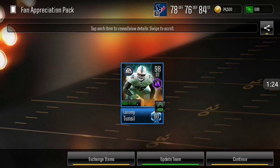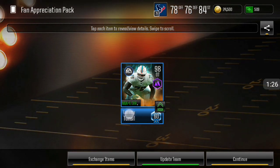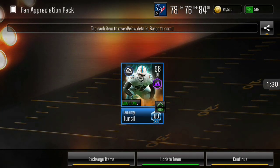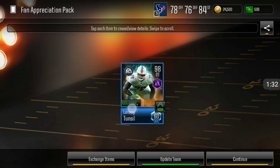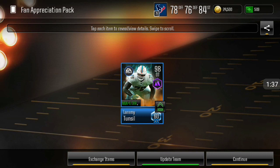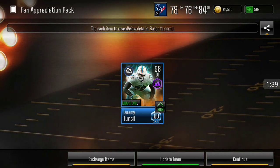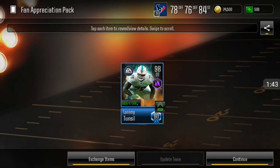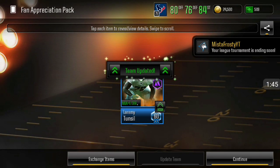Oh crap, we get Laremy Tunsil from the Dolphins! He's actually an offensive tackle, so that could be useful, especially since it gives you a plus one overall. But it's only to Miami though, so whatever team you have — for example if you have a theme team of all Dolphins — you get a plus one overall. Nothing too crazy but I'll go ahead and take that for the mini account.